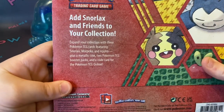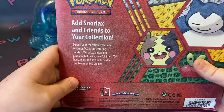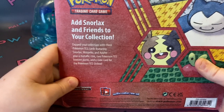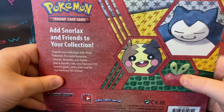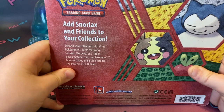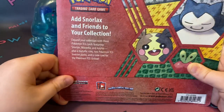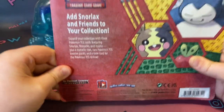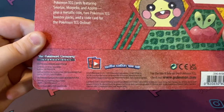Add Snorlax and friends to your collection. Expand your collection with three Pokemon TCG cards featuring Snorlax, Morpico, and Applin. Plus a metallic coin, two Pokemon TCG booster packs, and a code card for the Pokemon TCG online. Gotta catch them all.